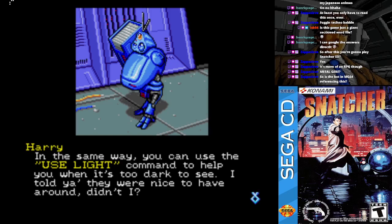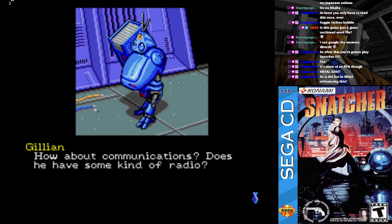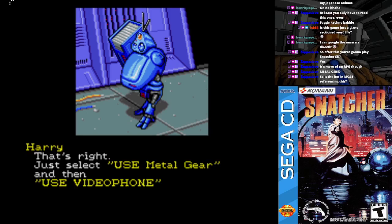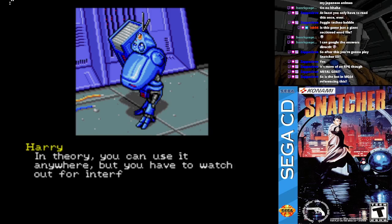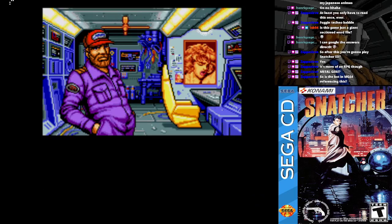In the same way, you can use the 'Use Light' command to help when it's too dark to see. How about communications — does he have some kind of radio? Yep, there's a video phone installed. Just select 'Use Metal Gear' and then 'Use Video Phone' to access it. In theory you can use it anywhere, but you have to watch out for interference. Sometimes a signal just can't get through.